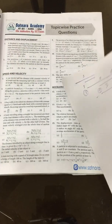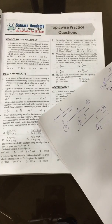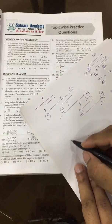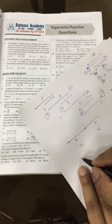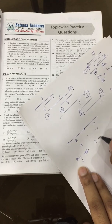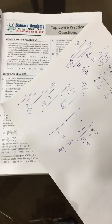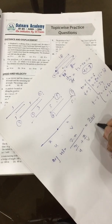Third question: a car travels half the distance with constant velocity u and the remaining half with constant velocity v. Find the average velocity. Average velocity is total displacement divided by total time. Time is x/u plus x/v. After cancelling x, average velocity becomes 2uv divided by (u + v).